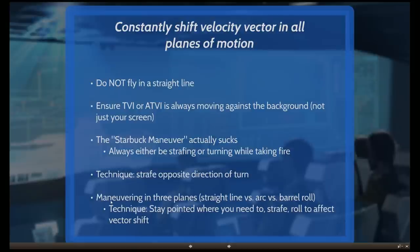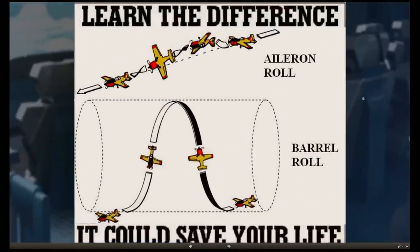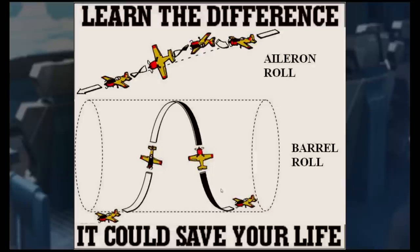The next step is maneuvering in three planes. Single-plane motion is a straight line — the Starbuck maneuver. Two-plane motion is an arc. Three-plane motion — an example is a barrel roll. The technique I use is to stay pointed where you need to while using roll to affect the vector shift. Three-planar motion is hardest to hit because the enemy has to change gun alignment in three planes at once.